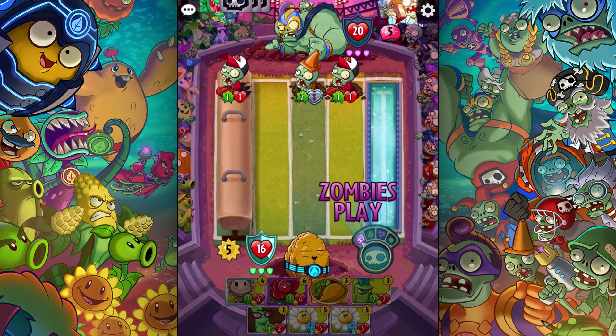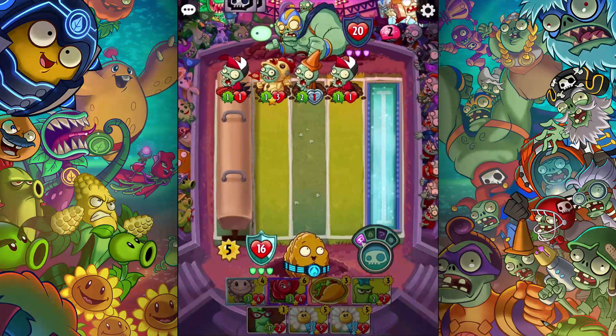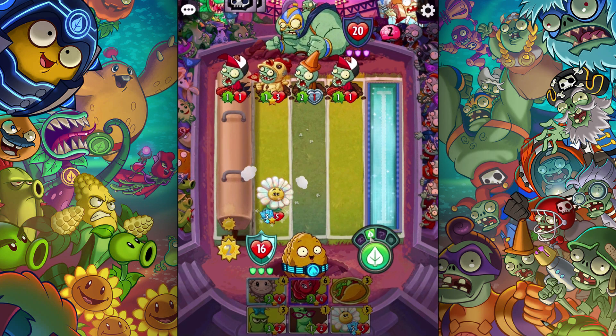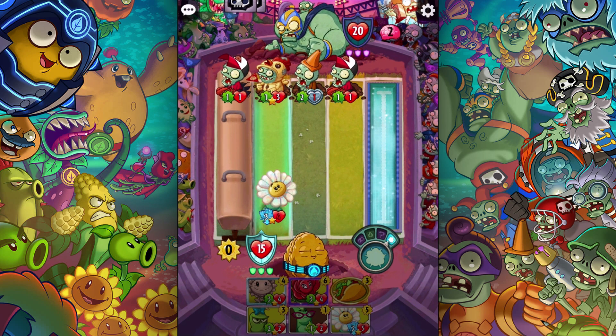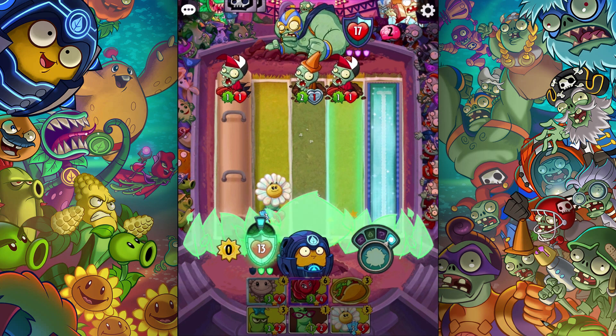What is this one again? Briar Rose — close. And this one is 'when this does damage, heal your hero for that much.' I don't like that chicken guy being there — I'm just gonna put it right there. I don't know if he has any tricks — oh boy, no tricks! I get to take him out. Boom! I like how it charges, it's really funny. Nice block.